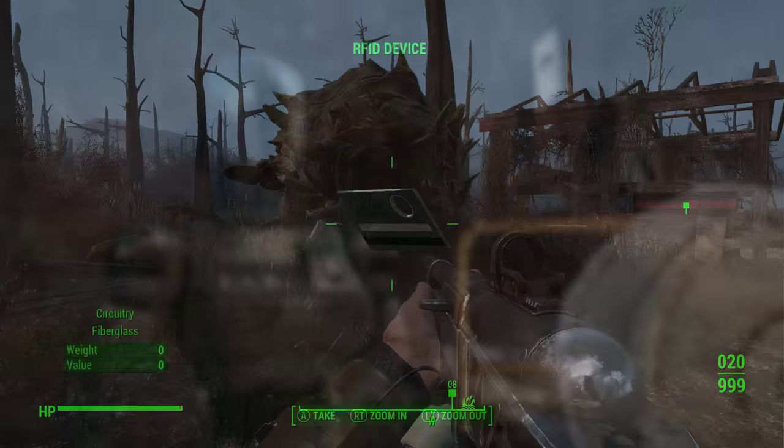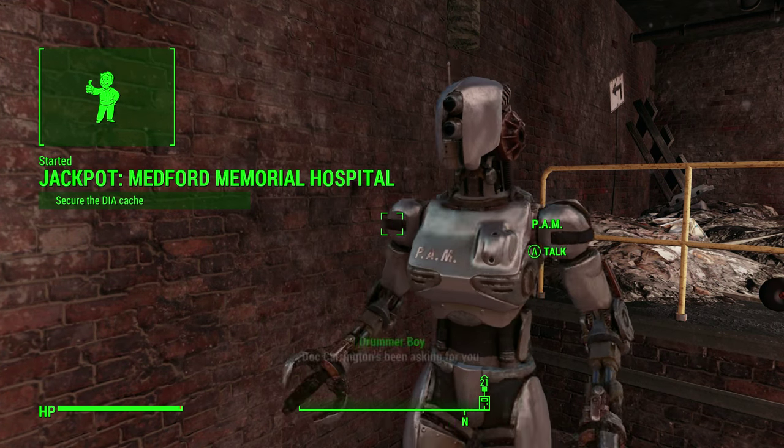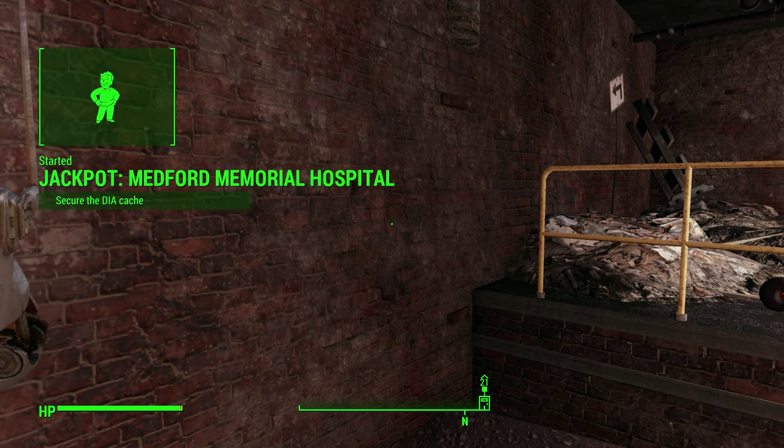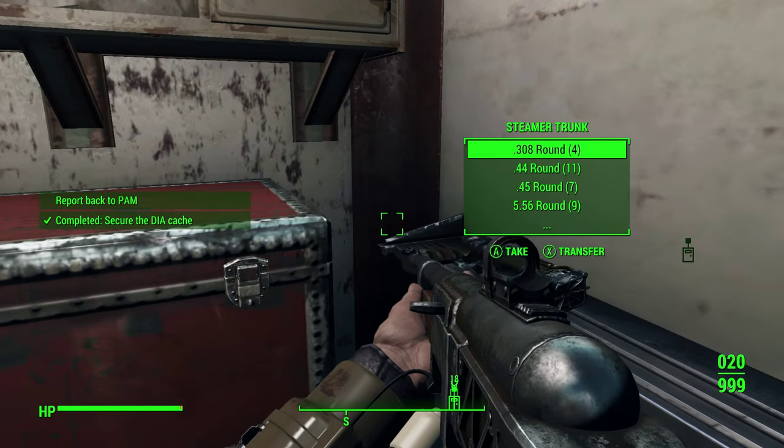After that you must go speak to Pam once again and she will give you another mission called Jackpot Medford Memorial Hospital. All you have to do is find the secret room, which will be guarded by some super mutants, and then the mission will be complete once you have talked to Pam again.